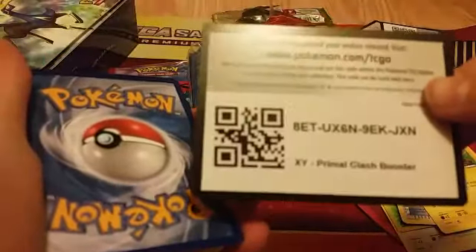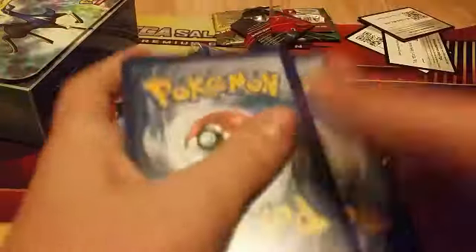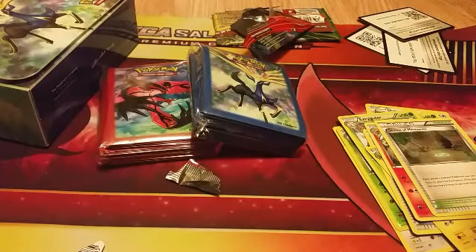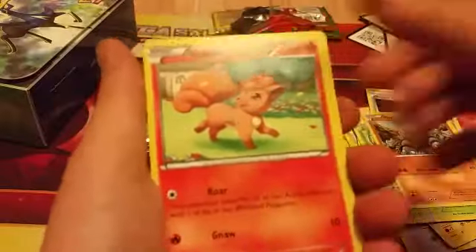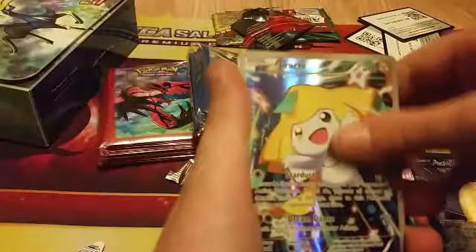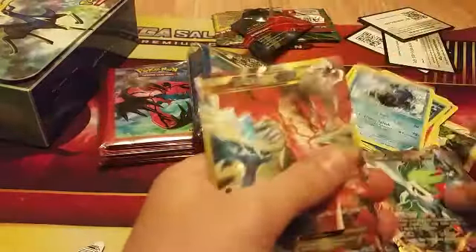Now we're on to the Primal Clash pack and I'm going to do the code this time. Here's the code — let me know what you get. One, two, three from the back: we have a Combusken, a Shrine of Memories, a Repeat Ball, a Staryu, a Spheal, a Volbeat, a Rhyhorn, a Vulpix, another Spheal, and a non-holographic Walrein. But look at what we got — a Hydreigon EX, and all these full arts: a Blacksmith, a Shauna, a Deliquint, a Karen, a Hex Maniac, and an Eelektross EX, a Joltik, a Regirock, a Mega Sharpedo, a Mega Kangaskhan, a Team Flare Grunt, Xerneas EX, and Yveltal EX!